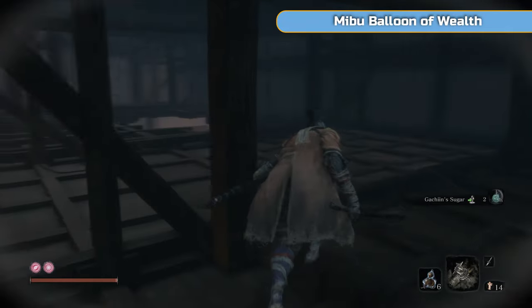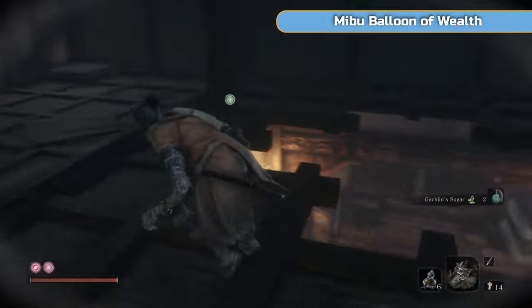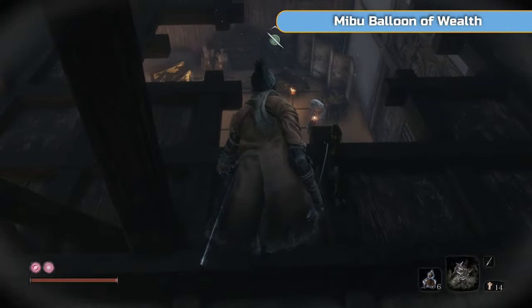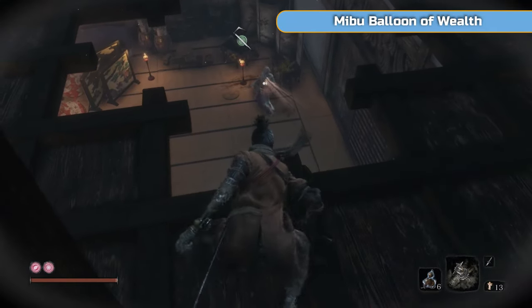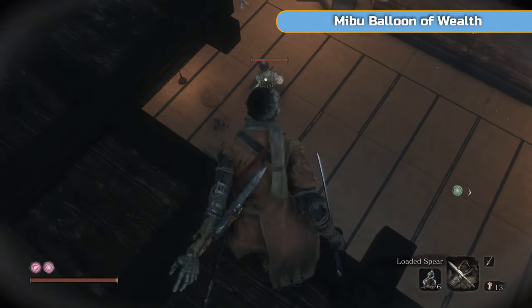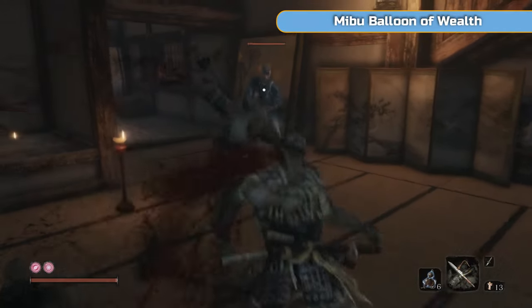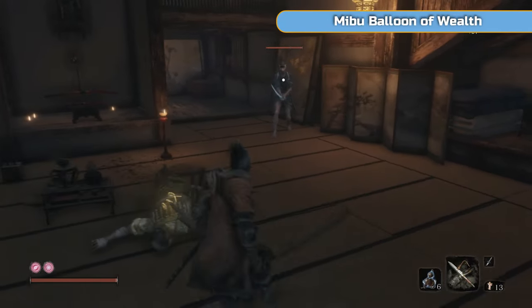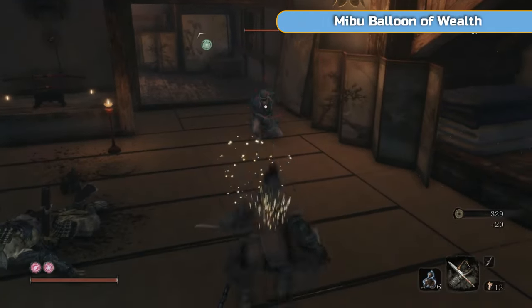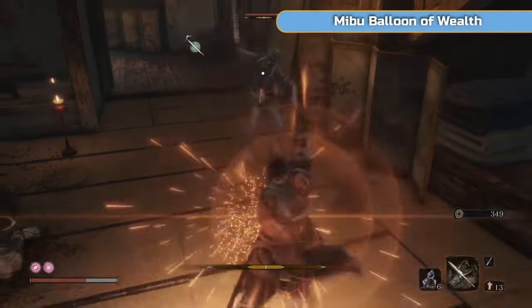Get your shuriken ready — there are going to be three enemies in the room below us. Hit the old woman: just takes one shuriken and it'll kill her. Then unfortunately you can't get the blue one and you're going to have to go for the regular guy. Then be prepared to fight — don't go running around the corner because there are another two down there that won't aggro if you don't go down there.